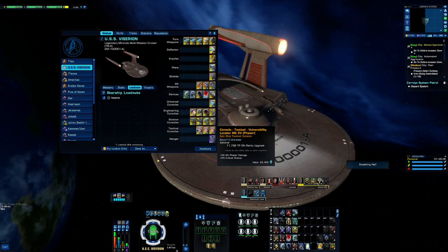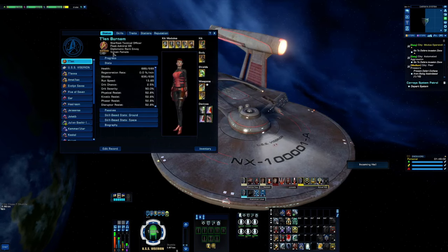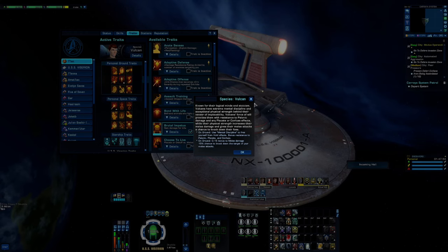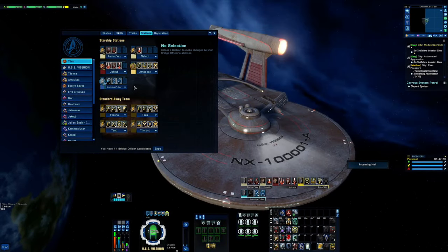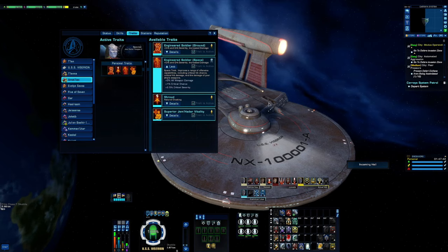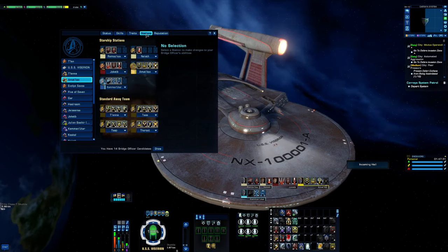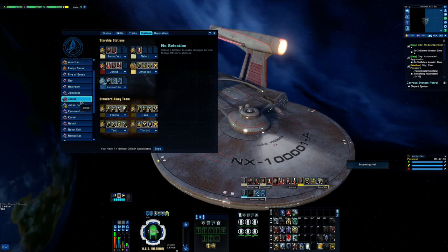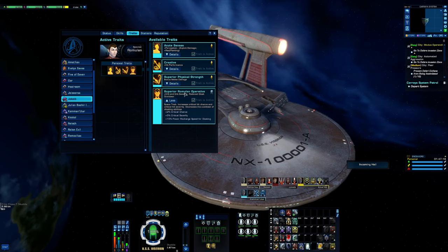This is T'Lynn — she is a Vulcan, so her traits are all ground traits. Powering this beast are three Gem'Hadar, which are the second highest damage bridge officers in the game. They have 5 percent to all weapon damage, 1 percent crit chance, and 2.5 crit severity. Then we have two Romulans from the Embassy with Superior Romulan Operative — 2 percent crit chance, 5 percent crit severity, and 15 percent power recharge speed for cloaking.